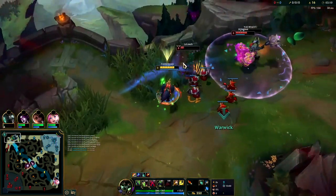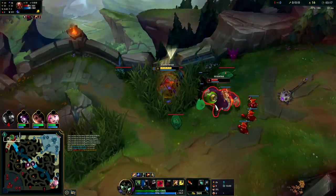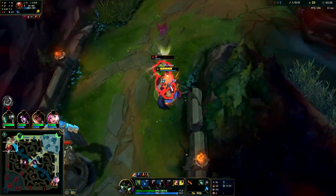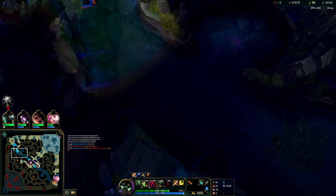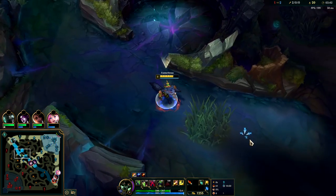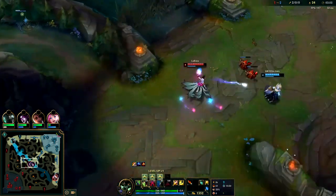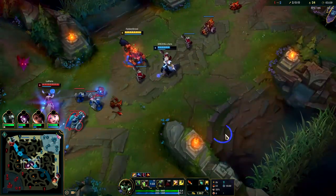I wish I had Ghost instead of Flash here. I'm going to hold onto my E to block that attack. I could have smited the blob. I'll Q for this - nice. Zac did a tight clear, he only did four camps. It might be best for us to get scuttle. Looks like I got a blue buff and a red buff out of him because they were both up at the same time, so he refreshed them both on me.